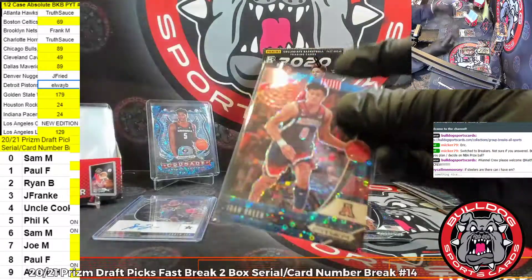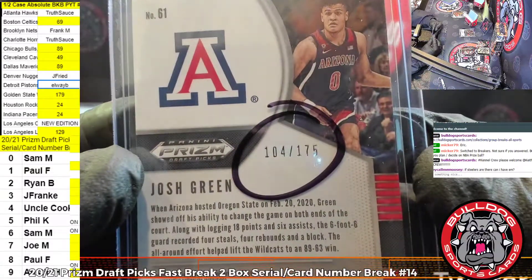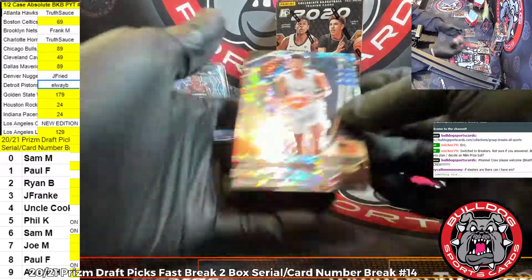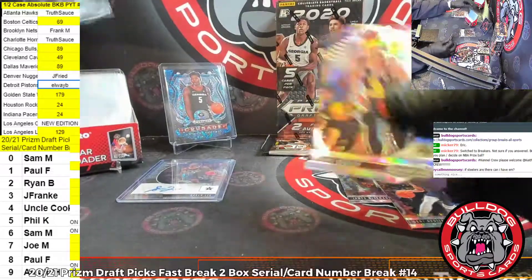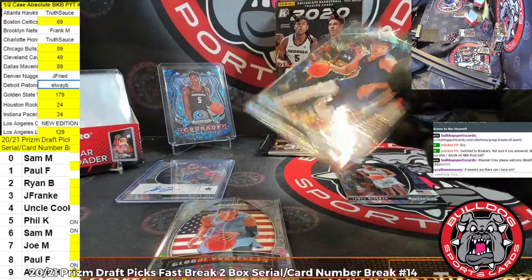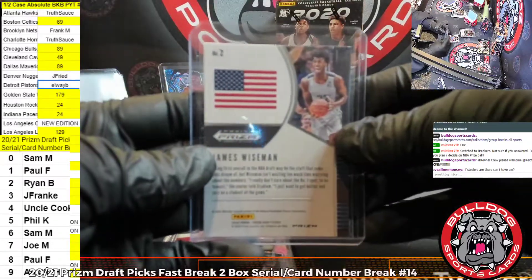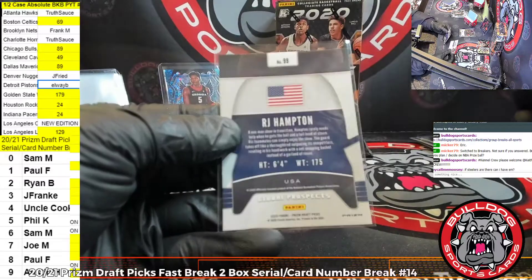First up, a Josh Green purple. That's going to the four spot, Cookie. Next up is a Wiseman, Ryan B. A Denny Avdija going to the six spot, Sam. R.J. Hampton, and a Marcus Howard Silver. Avdija to the six. Wiseman's always go to the two - they have since they printed the card. We got a zero on the Howard and a nine on the Hampton.